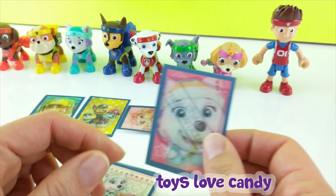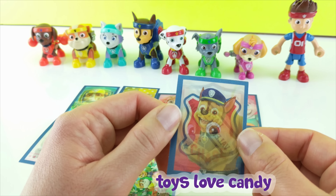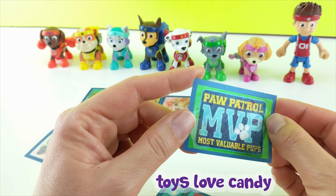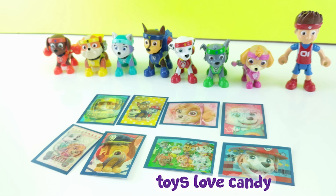The next card is Skye and Everest together, and they make a paw-fic team. Then we have Chase, and Chase and his badge. And here we have all of the pups together — they are Paw Patrol MVP, Most Valuable Pups. Then we have Marshall: a close-up of his face, Marshall and his name, and a picture of his whole body.